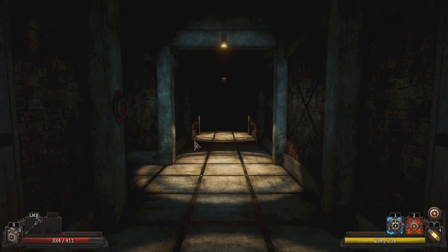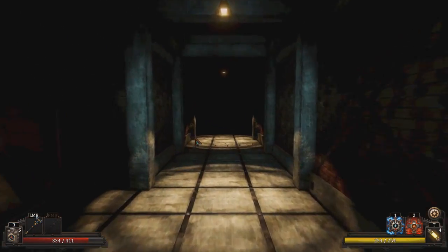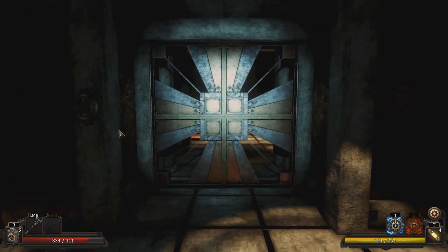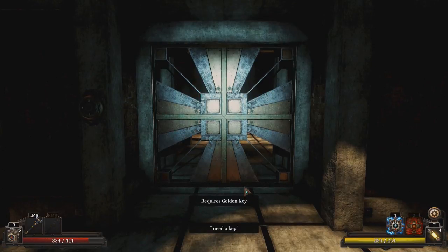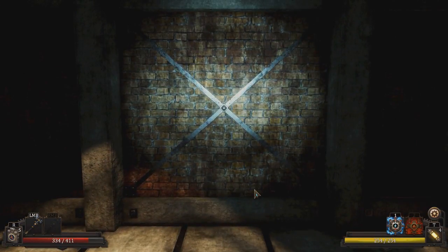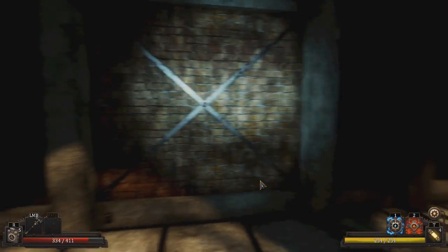If I go in here, I'm not getting back out till I find that key. Right? Never mind. You need a golden key to open up a different door. I thought it was gonna close the door behind me and I need a golden key to get back out. I was wrong.